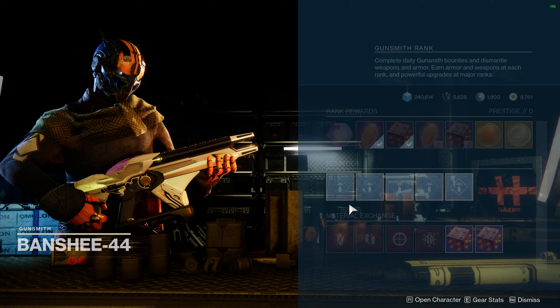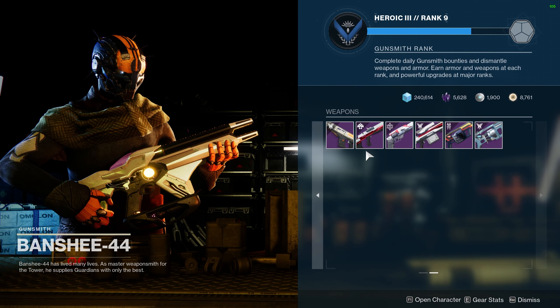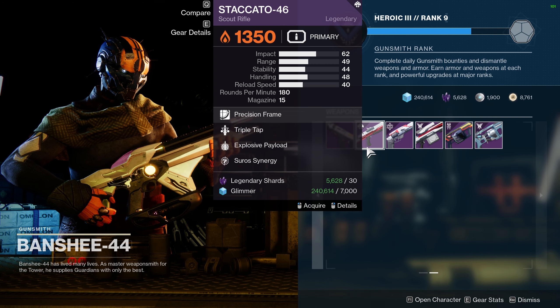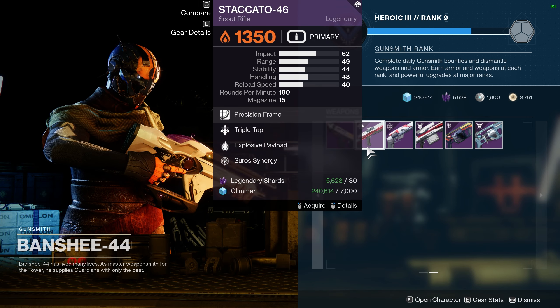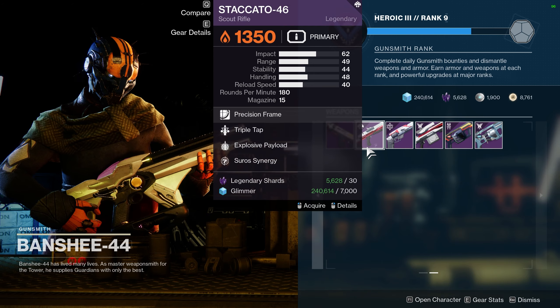This week Banshee is selling an extremely well rolled Staccato-46 Scout Rifle. Now we all know that Scout Rifles are generally not the meta, however when they do have an anti-champion mod they fit in nicely into your loadout when you're doing a Grandmaster Nightfall or even a Master Nightfall. So it is beneficial to have a wide array of decently rolled Scout Rifles.